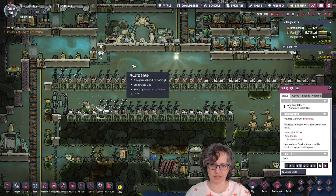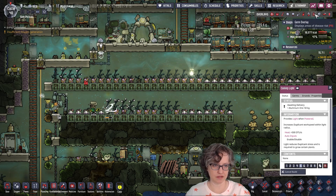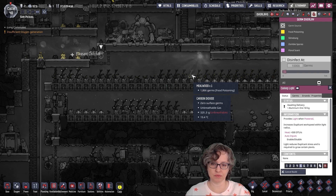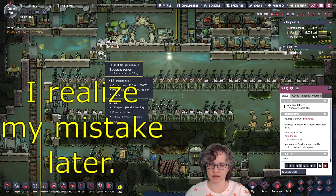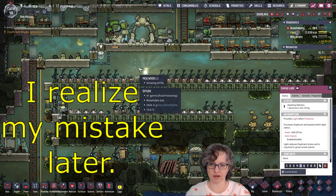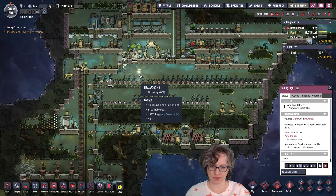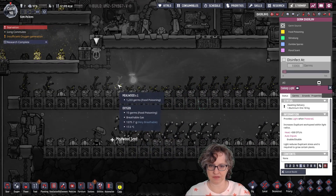So I actually was thinking about this, and when I logged in today this bug was already down here. This might be a way to kill some of this food poisoning, although the food poisoning is not going down. So I thought I'd put in a light right here to kind of attract the shine bug, and then we could just move the light over and try to disinfect this area. But like I say, it doesn't appear to be working.